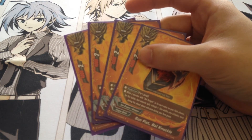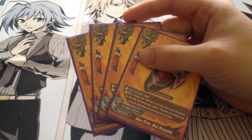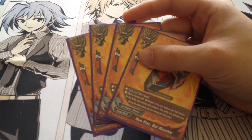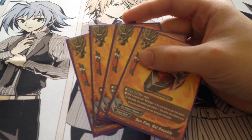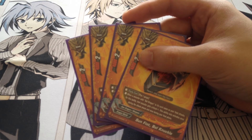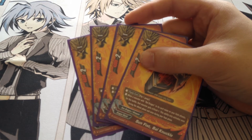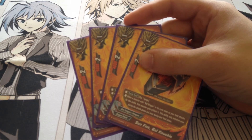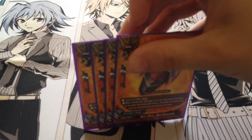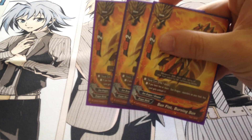Then we have four Sun Fist Bowel Knuckle. Pay one gauge, and when a monster with Bowel in its card name attacks, for this battle the monster gains plus one crit. Activates once during the attack phase and once during the final phase. This is the best weapon — silly good, especially when it impacts now, with Battle Burst Smasher. It's amazing.